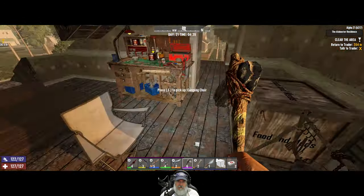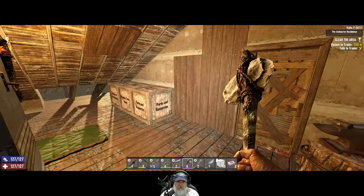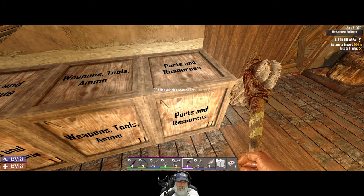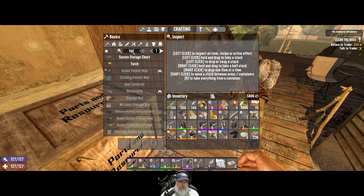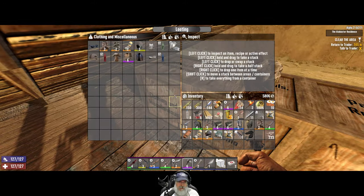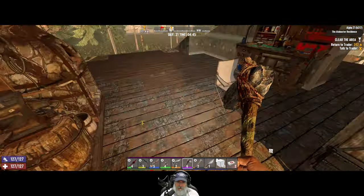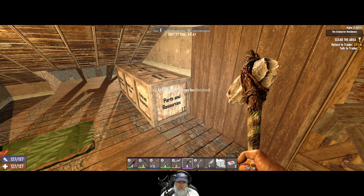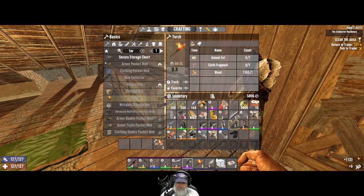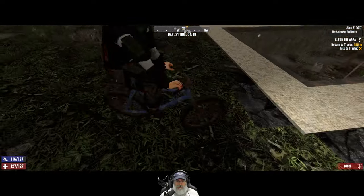For the torches we're going to need some animal fat — got 18 but I'm using this for cooking too so I don't want to use too much. Let's grab three of those and some cloth, which we have lots of. I already have two more torches from earlier — let's put those in place and make a few more here. We're just going to put them along the stairs so we can see a little bit better.